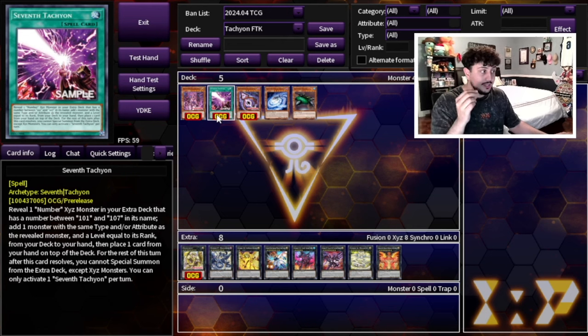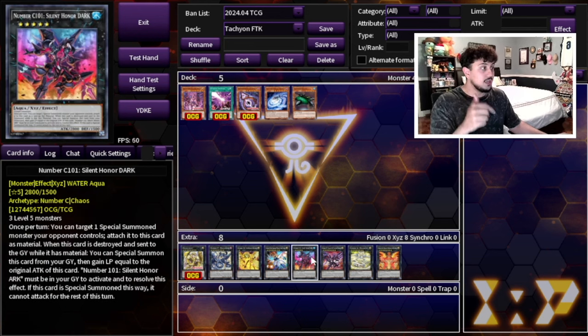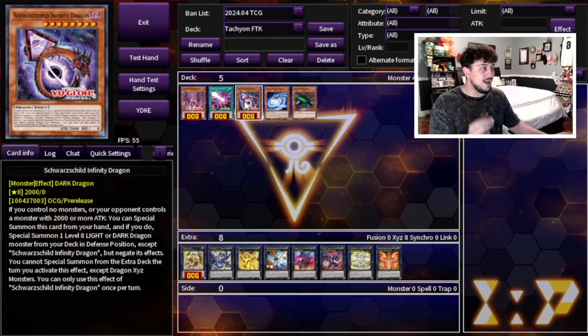After adding the card you have to place one card from your hand to the top of your deck, but that's not really important because you're playing off five cards anyways. The main thing is you're going to be able to add a card — and you can already see we have Catapult Turtle over here. We're literally using a card from 2002 to FTK our opponents. The card to search Catapult Turtle is a Level 5 Water Aqua, and C101 is a Rank 5 Water Aqua, so you use C101 to search Catapult Turtle.